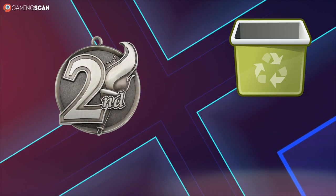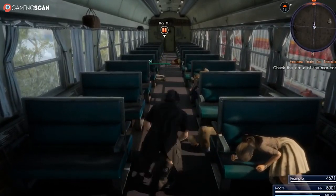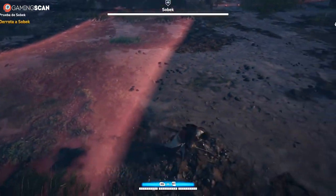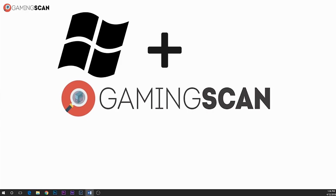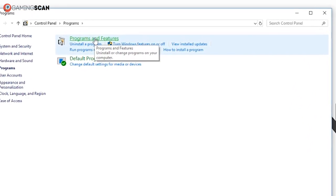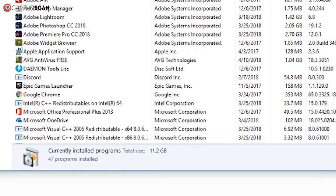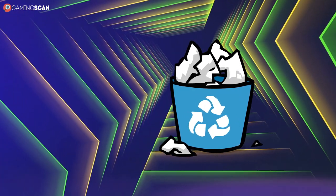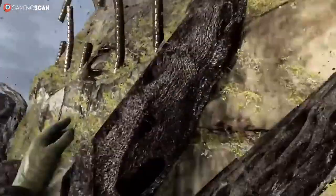The second thing to do is uninstall any unnecessary programs that are just taking up space. Like with startup, you might find some programs in there that you didn't even know you had, like pre-installed bloatware or programs that got installed along with some other software. To do this, press the Windows key and R and type in Control Panel. Then click on the Programs category, or directly on Programs and Features. This will show you a list of every program installed on your computer. All you have to do is select a program, click Uninstall, and repeat until you're done. Make sure not to delete any important programs by accident, like software related to your GPU drivers.